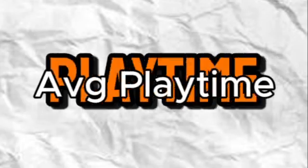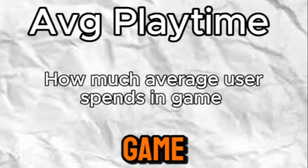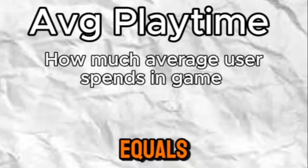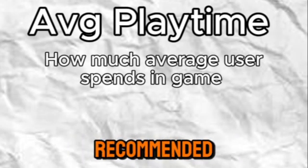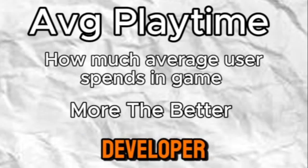Next up is average playtime. Average playtime tells Roblox how much time the average user spends in your game. The higher the average, the higher the chance of getting your game recommended. A good average playtime is over 10 minutes if you're a beginning developer.